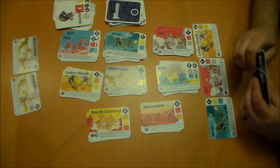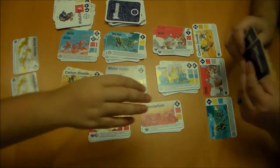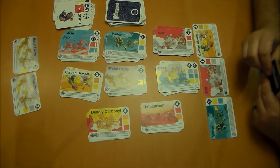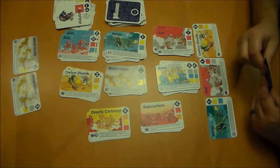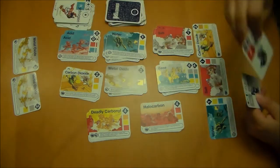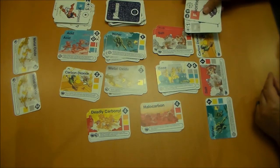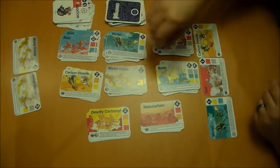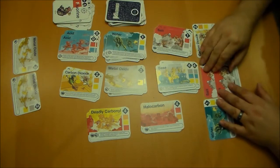Oh, you get to steal a card from me because of that play — and I get to steal your card. So it's my turn. I'm going to take your fluorine and I'm going to make a salt. I assault you. So I'm up to five points.